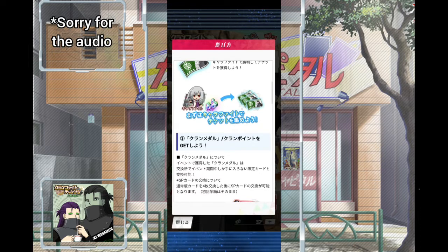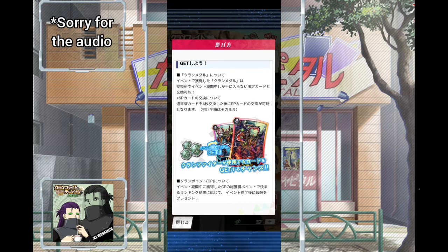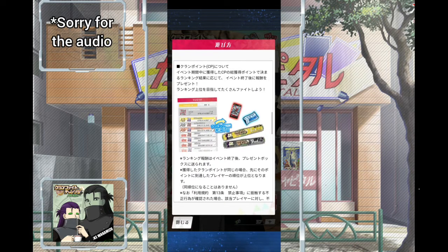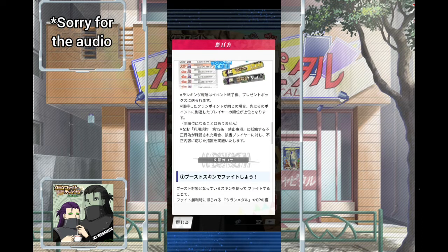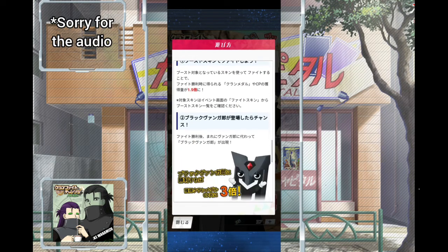After fighting and winning you get clan points and clan medals. Clan medals are used to exchange for cards and event stuff. Points are for your rank, and if you fill up enough points you'll get a boss fight. If you fight the boss and win, you go up one floor in this event. The higher your floor, the higher the rewards you get when you win a fight. The ranking system is also there — if you get high ranks at the end of the event you get lots of packs, skip tickets, and exclusive banners.